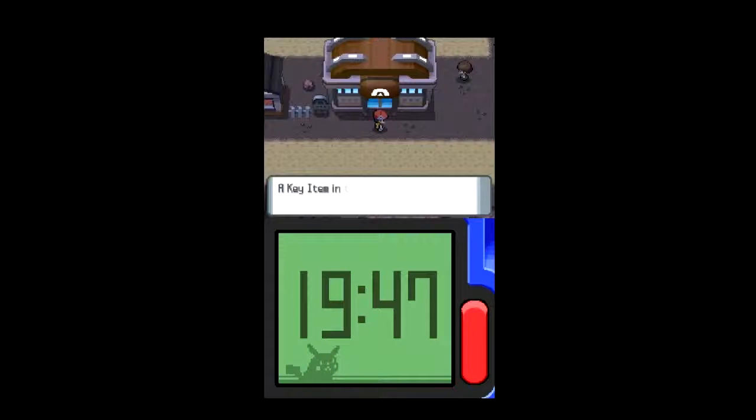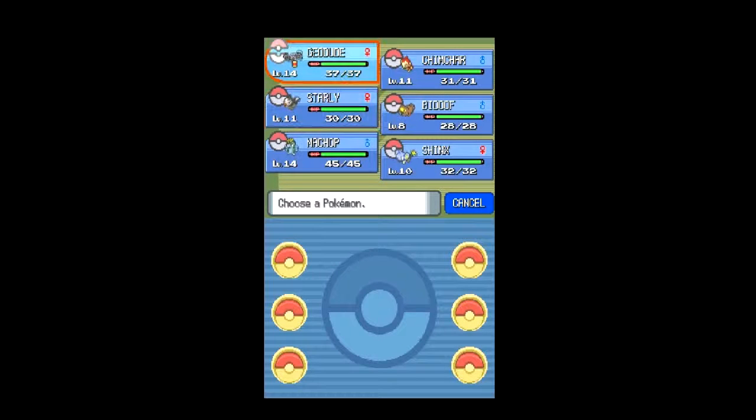So: Joodood level 14, Stally level 11, Machop level 14, Chinks level 10, Bidoof level 8 — which is completely useless — and Chimchar level 11.